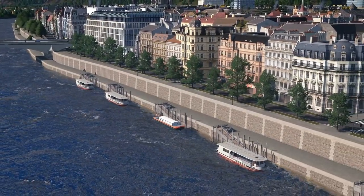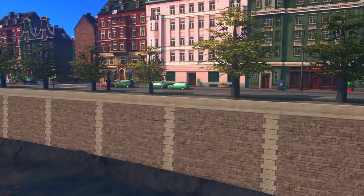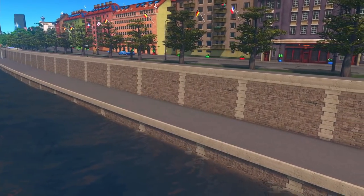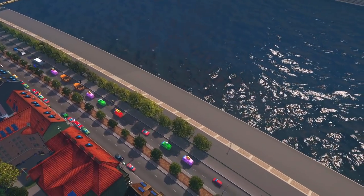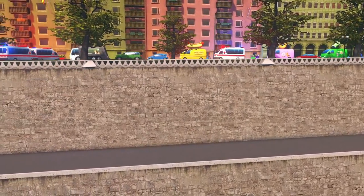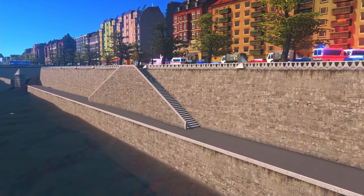Moving on to the keys, we have a set of river walls based on the look of the ones in Paris. This pack of six networks has several variations, with single walls, two levels, and flat walkable surfaces. The seawall set features eight variations, again with single walls, two levels, and stairs, based on Coruña.